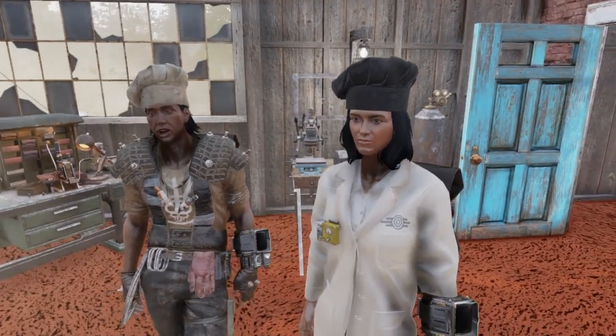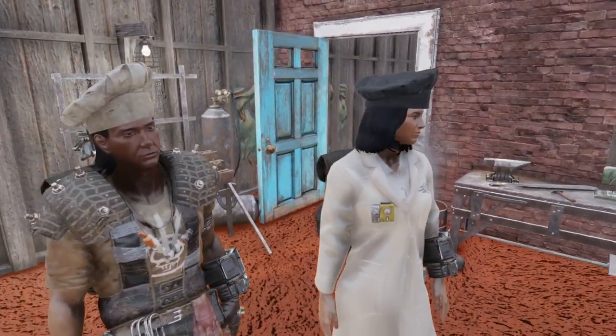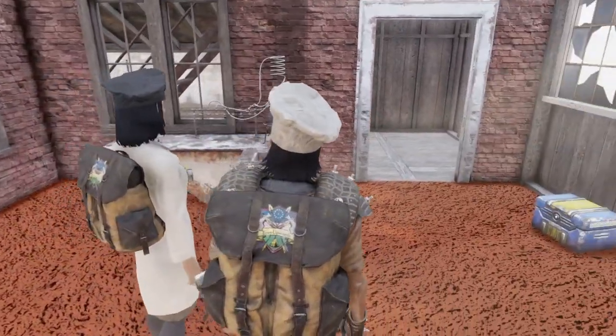Before I start I'd like to give a shout out to Native Mercy. I'd like to thank him for allowing me to cook at his camp. As you can see he has the white chef hat and I have the black chef hat. Okay, let's begin.